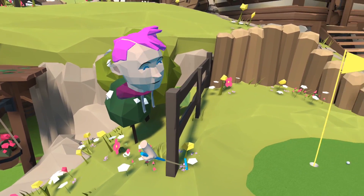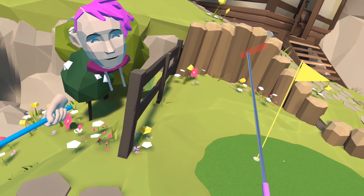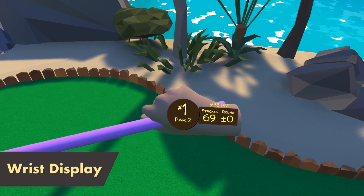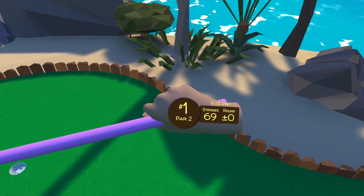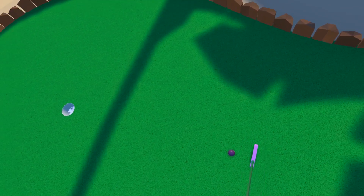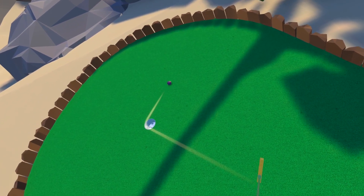On to the other functions of the game — first we have the wrist display. To keep tabs of your score, the time, fox hunt clues, and the current hole while playing, simply turn your playing hand over as if to look at your watch. This brings up your wrist display and will be your go-to interface in-game.